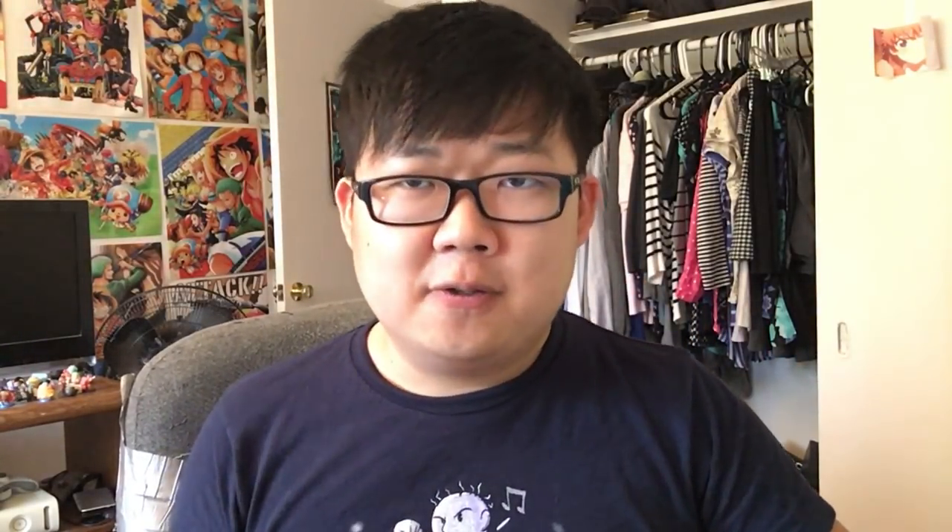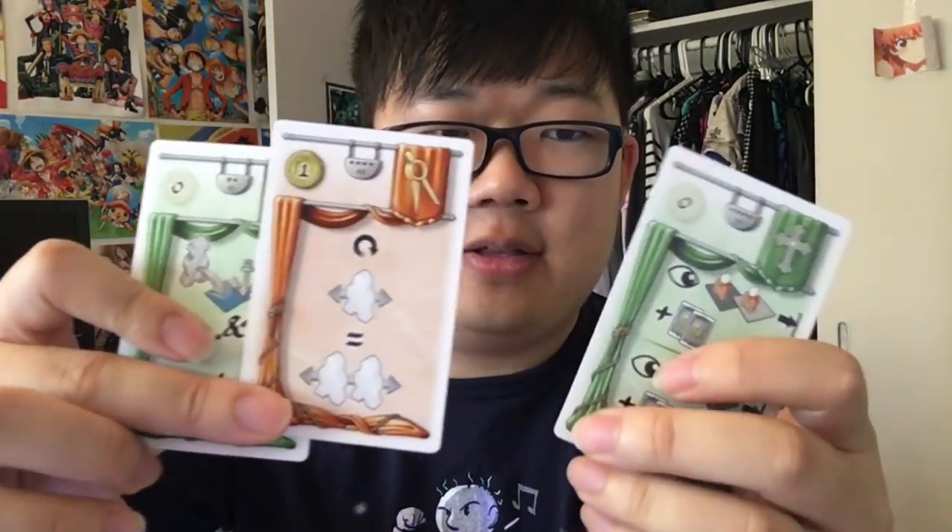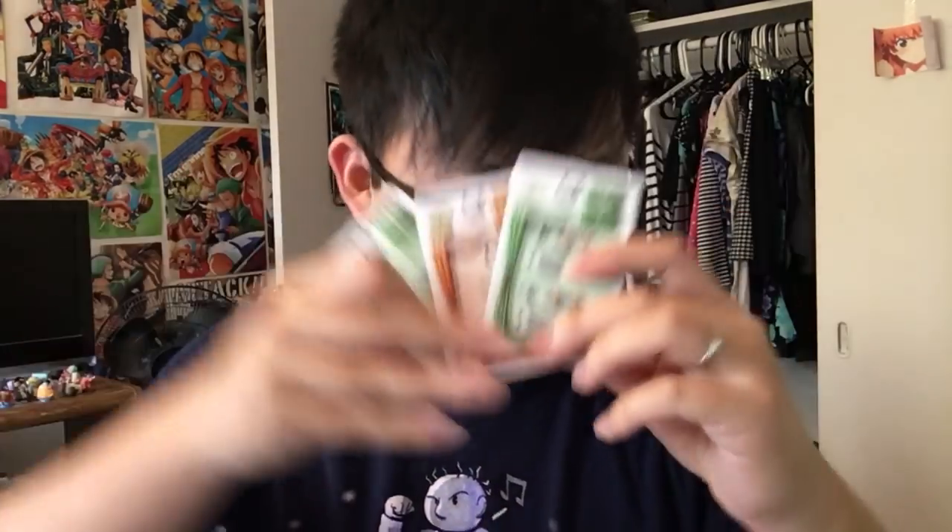It's a decent game where you're basically doing area control, trying to get the guilds, and it's fun putting little guys on there. But there is one major complaint I have about this game: every single tile and every single card has symbols — and not just a couple symbols, there are all different kinds of symbols. Just write the text on the card. This is infuriating. If I look at this card, I have to decipher a code about how this works.